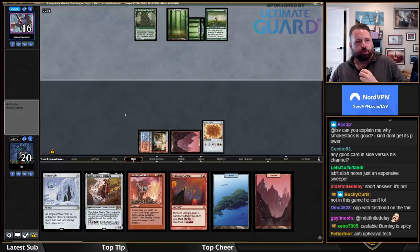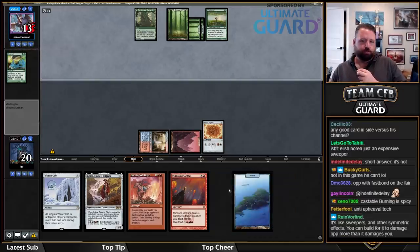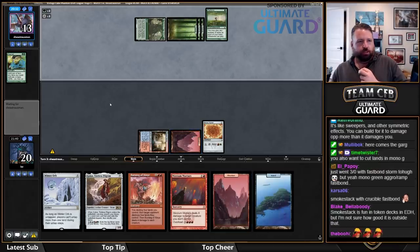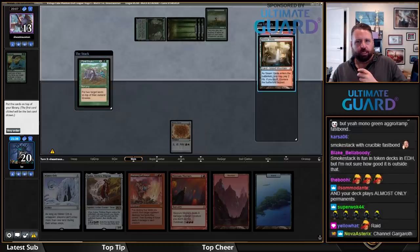Hopefully this is something I can Mortars — it's not. Thanks for the raid! Welcome. We've got a pretty nice little mono-brown — or I guess blue-red Wildfire deck, but lots of artifacts. We're playing against Channeled Gargaroth. Plow Under — I mean, we're looking pretty nice here.